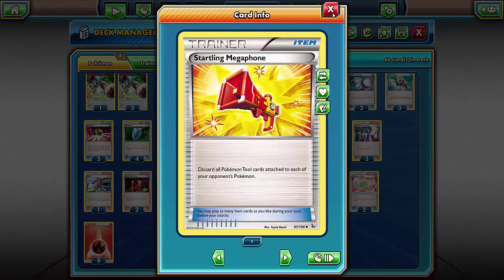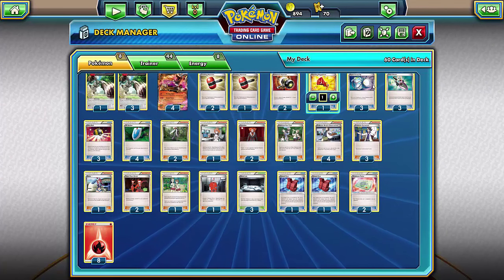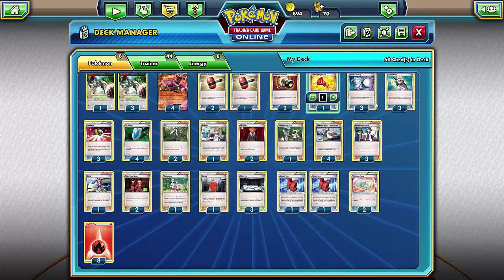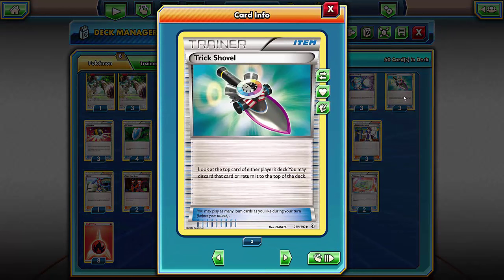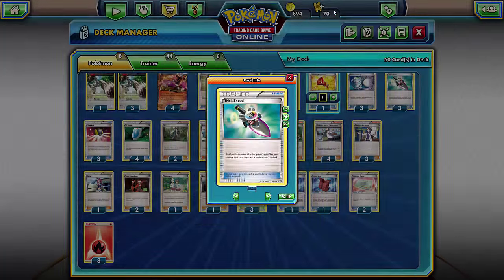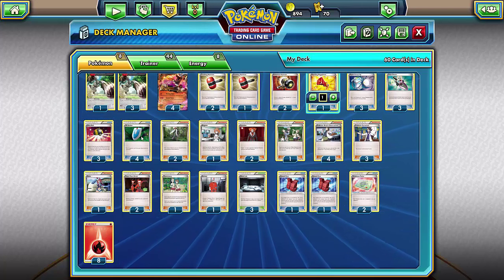One Startling Megaphone just in case they're trying to set up with Muscle Bands or Spirit Links. Three Super Scoop Ups in case you get Head Ringer'd or take heavy damage. Three Trick Shovels — look at either player's deck and you may discard that card or return it to the top. Three Ultra Balls to get my Pokémon out, four VS Seekers because I'm running quite a lot of supporter cards.